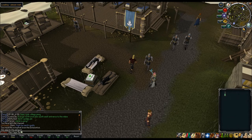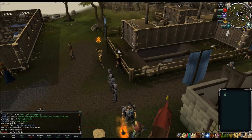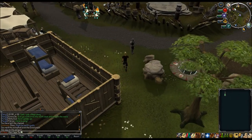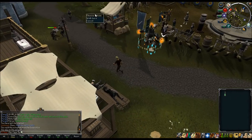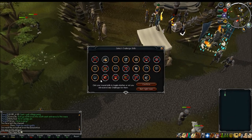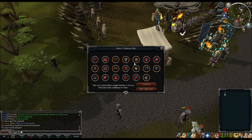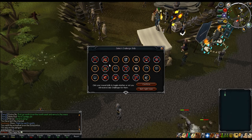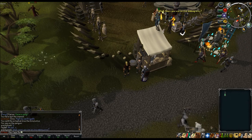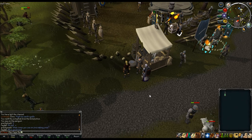To toggle off challenges, go to the Quartermaster in Burthorpe. Talk to him and select 'Toggle max challenges.' You can see all your 99s listed and uncheck the ones you don't want challenges for anymore - for example I'm turning off Construction since that skill is done. Confirm, and you'll only receive challenges for skills you haven't maxed yet.